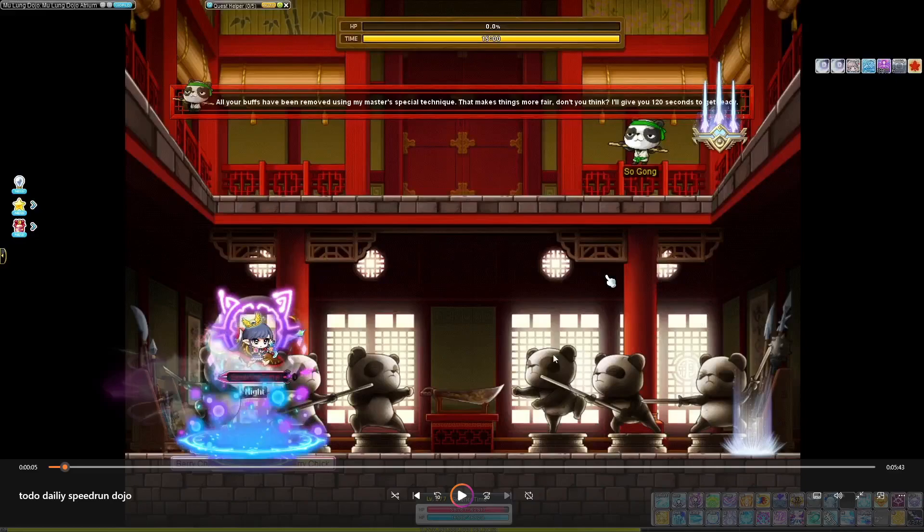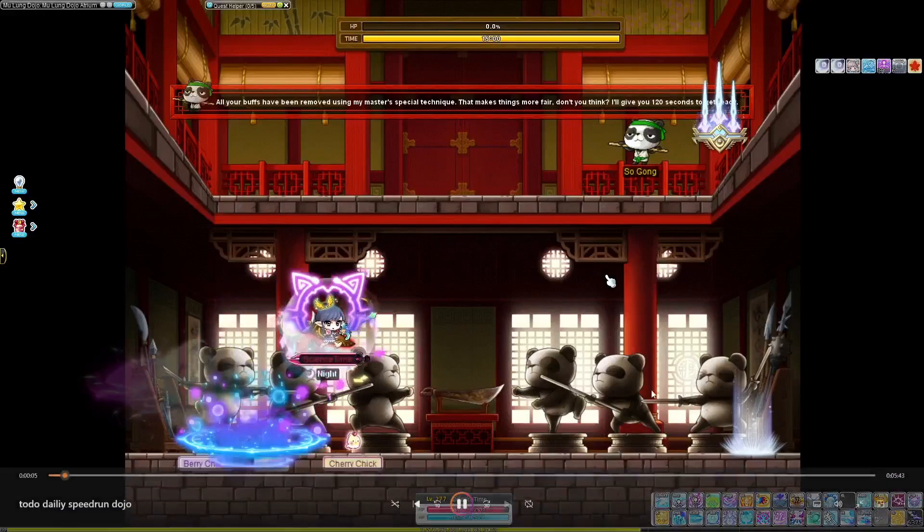This first room does not have boss monsters. It's meant for you to do all of your buffs — monster park potions, guild skills, etc. — so you can do a full, deep 15-minute Dojo run. However, for the sake of this video, we are just doing floor 40, so I do not spend a minute in here buffing up.